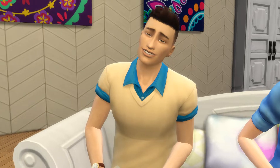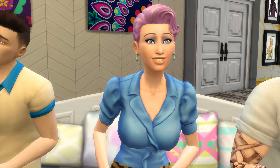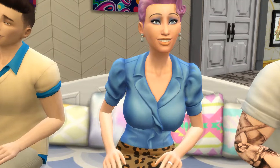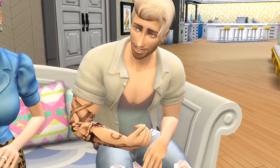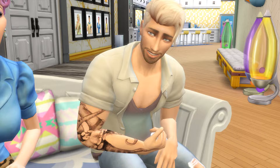His traits are: he is materialistic, self-absorbed, and a bore. Next we should have Bonnie — this is Bonnie Doyle. She is good, neat, and romantic. She is supposed to be like the fun-loving aunt of the series type thing — she's very colorful. This is Kieran. He has a little bit of a dad bod going on — I'm kind of in love with him, he's adorable. He's like a closet nerd. His name is Kieran Satterfield. He is creative, outgoing, and he loves the outdoors.